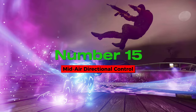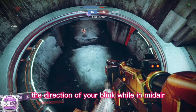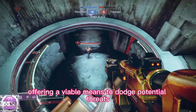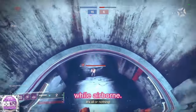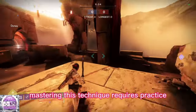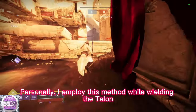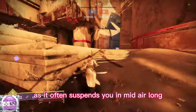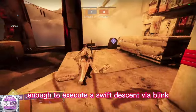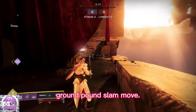Number 15: mid-air directional control. It's a lesser known fact that you can control the direction of your blink while in midair, offering a valuable means to dodge potential threats while airborne. Mastering this technique requires practice and should be employed judiciously. Personally, I employ this method while wielding the Talonbite sword, as it often suspends you in midair long enough to execute a swift descent via blink, serving as a warlock's equivalent to a ground-pound slam move.